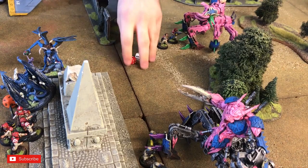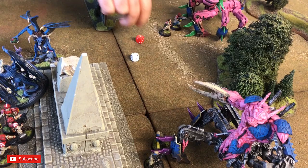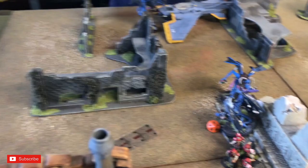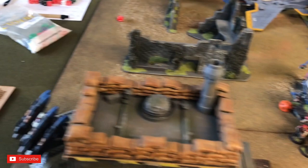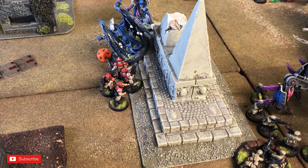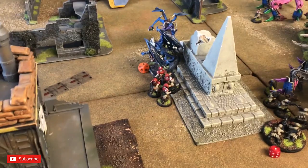Daemon Princes fight: d3 attacks times two — two attacks needing fours, both fluff. Second Prince: four attacks needing fours — two hit, strength plenty versus toughness, minus plenty — one guardsman killed. Then a Daemon Prince attacks the building automatically — needing sixes, two ones, two damage total — exactly five damage on the structure this round, which scores another structure point unless I can repair it. The remaining guard try to stop it but ultimately can't prevent it — this game is slipping away from the Imperial Guard.